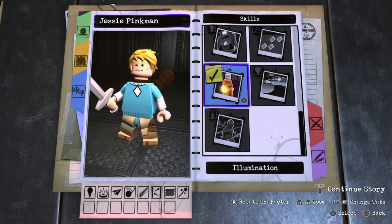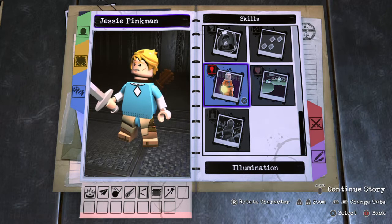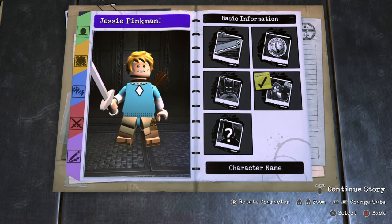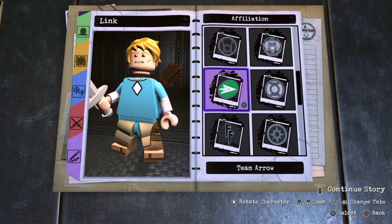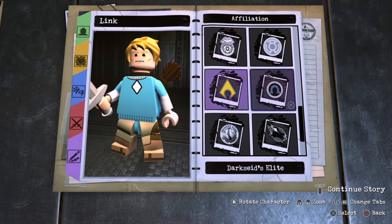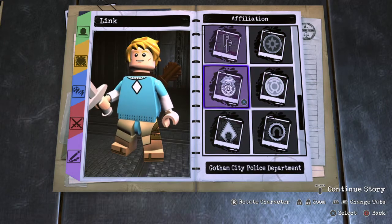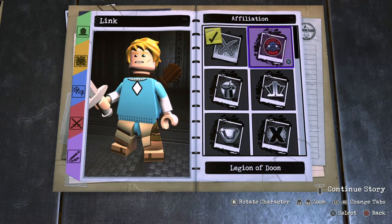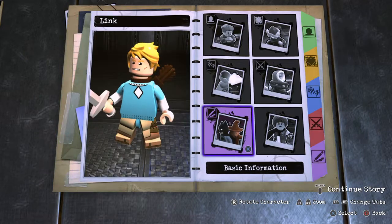There are torches in the game but not flashlight. No hazard protection. Alright, basic information — his name is Link. Affiliation — unknown, I guess. And definitely hero. Definitely. Alright, continue the story.